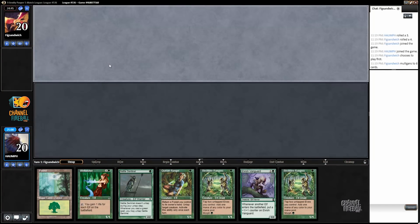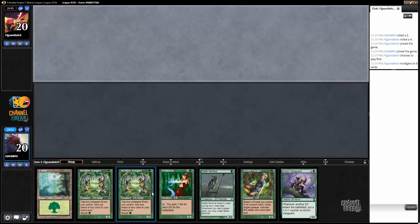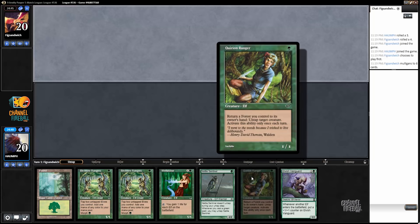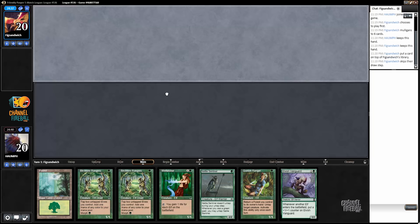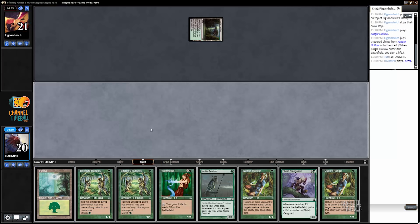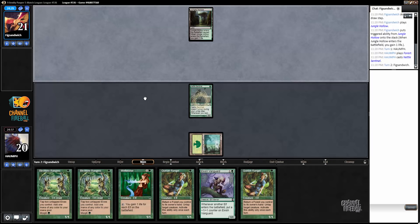Welcome everybody to the first round of our Pauper league video. We have one land, but we do have Birchlore Rangers which allows us to generate mana, especially with Nettle Sentinel and Quirion Ranger. The cool thing about Quirion Ranger is if you miss your land drop you can return a forest and replay it as a pseudo mana source, so I'm gonna keep this hand. Probably lead with the Nettle Sentinel — it just attacks, then we can play Birchlore Rangers and a million creatures next turn.